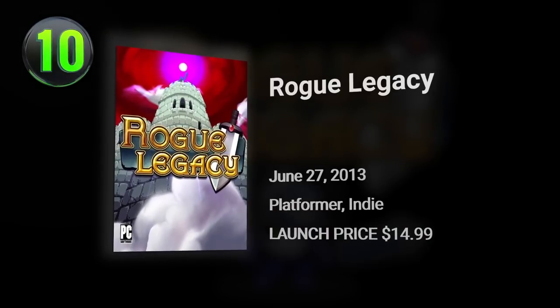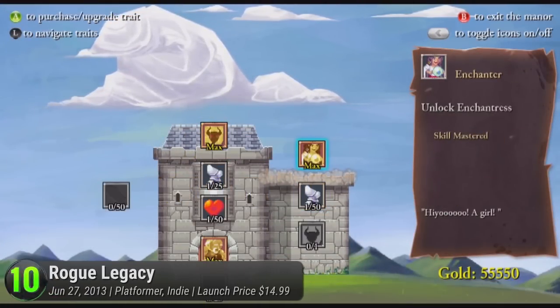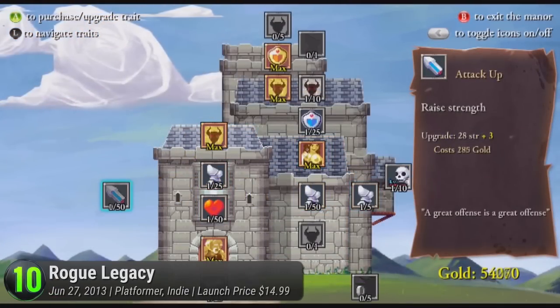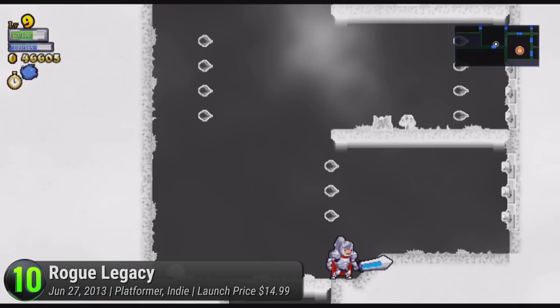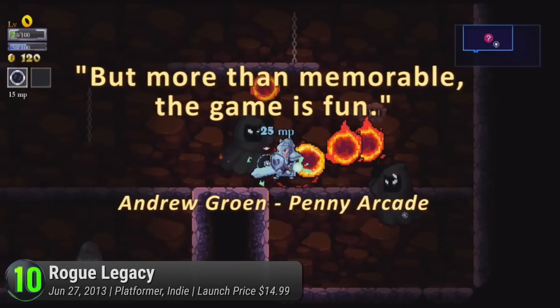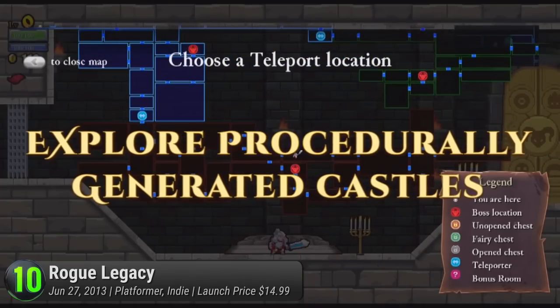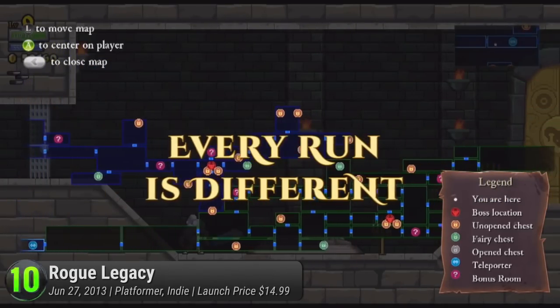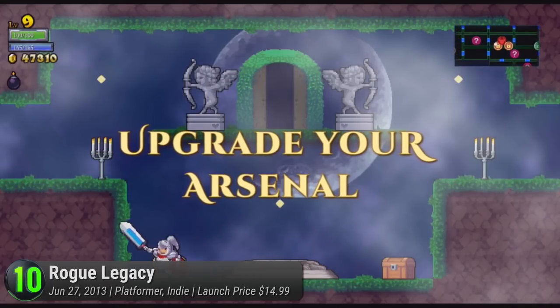Opening our list of the Top 10 PC Roguelike Games is Rogue Legacy. Taking after its 1980s classic dungeon-crawling spectacle called Rogue, the genre it spawned is usually characterized by dark worlds, grim environments, and deadly stages. Which is why it's such a sigh of relief to find games like our first entry. Rogue Legacy, with all its dungeons, old-timey visuals, and punishing difficulty, doesn't really take itself too seriously.